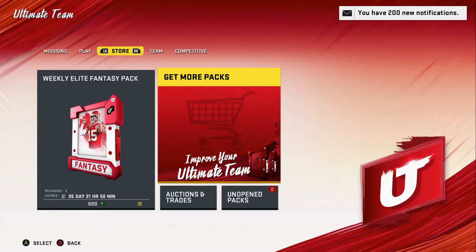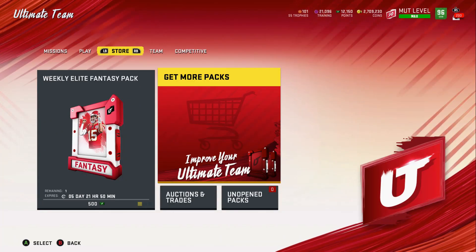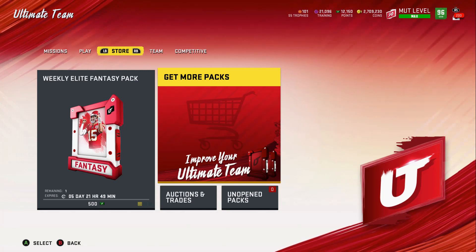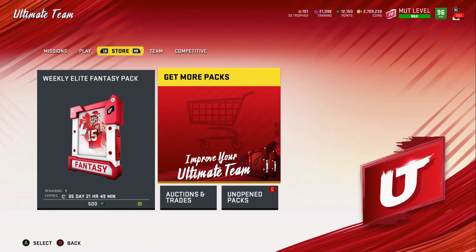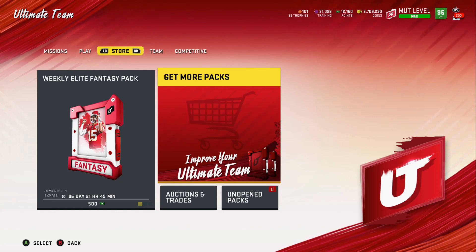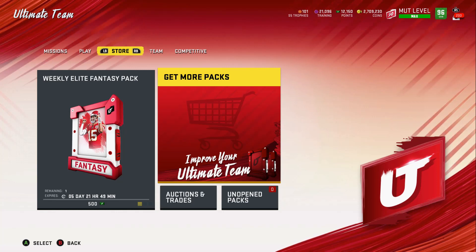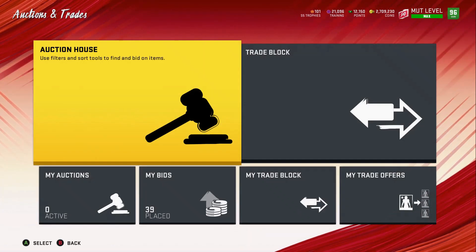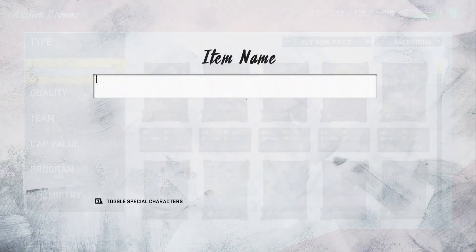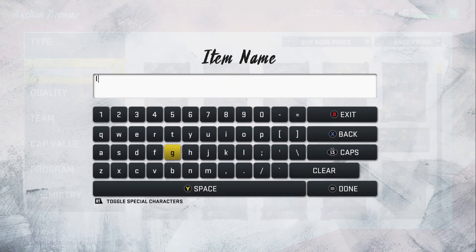Hey everyone, E here at the ES for Edwin coming to you with another video. Today we got a bundle opening, we're also going to be doing a giveaway, and then a coin method at the end. The cards released today — there's going to be three of them. The main one is going to be number 52 Ray Lewis. To win that card, all you have to do is be subscribed to the channel and comment 'rate' in the comment section. There's also going to be a special word in the video — once you hear it, comment it and you'll also win a 97 theme builder of your choice.